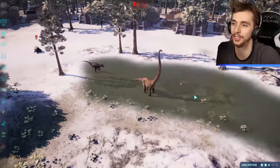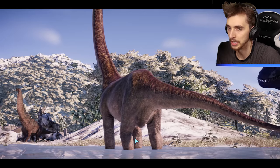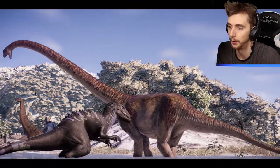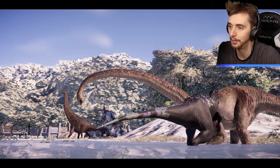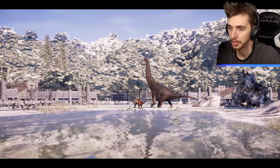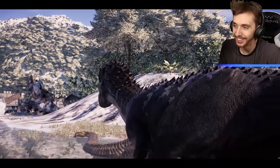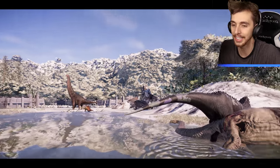Iguanodon no — Indominus Rex is going to get you now! The bigger they are the harder they fall — and down it goes. Could you not have fallen on Indominus? That probably would have done more damage. I don't think it got a single fight in on its own, though it did kill one thing — I don't know what it was.